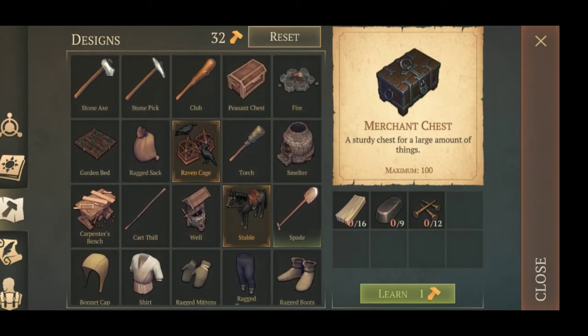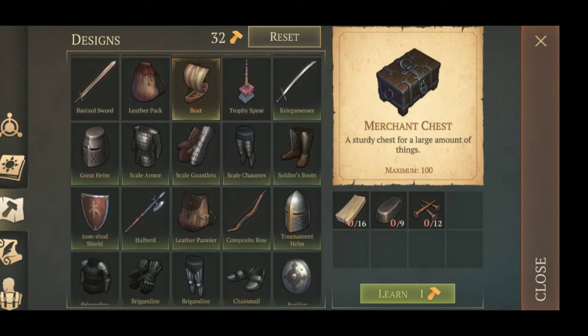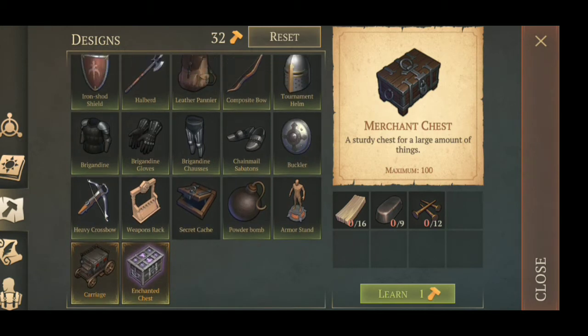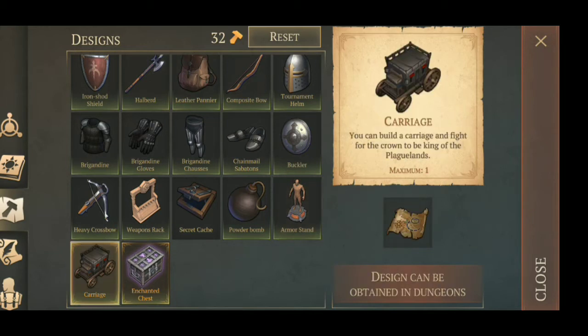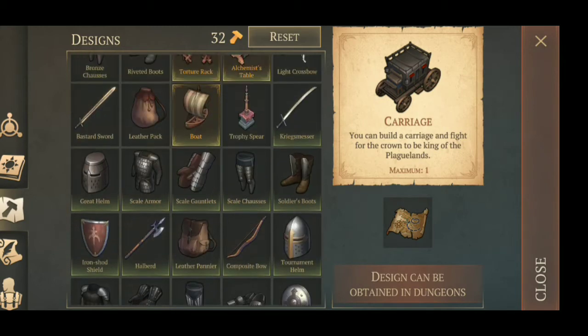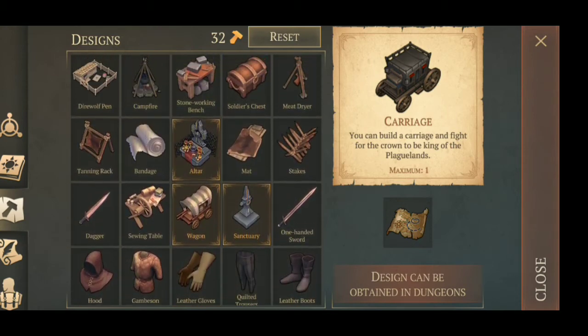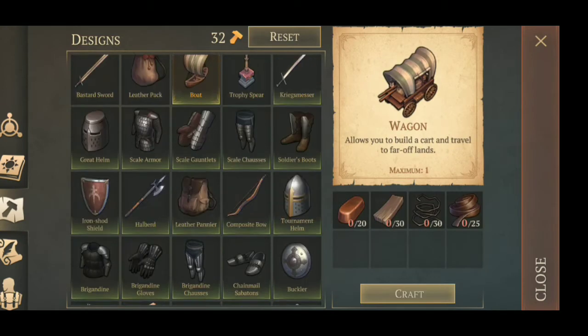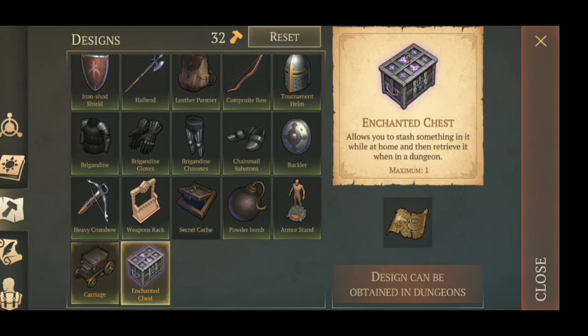Let's see if there's anything else new. Yeah, we have something new right here - I had the maximum before, but now there are two more things we can get. We're making the carrots actually - oh, there's a wagon I'm making! And now we're in the making of this - oh my god, and a new super chest right here!